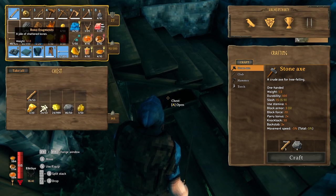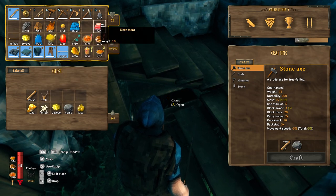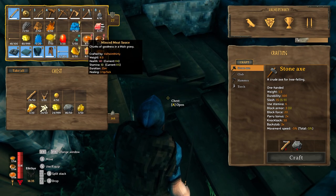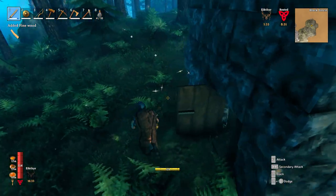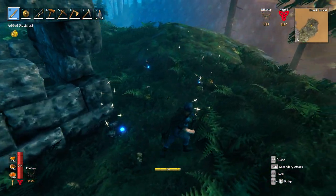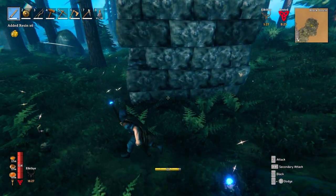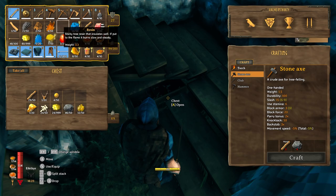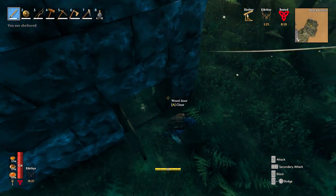I don't really need scales right now. Trophies I definitely don't need right now. Amber — no one ever really needs that anyway. This resin and all these things — except for the meat, which I need. Put the resin away, go back and get these.